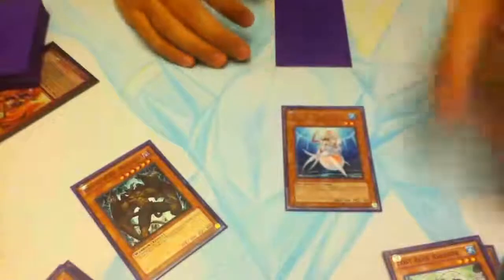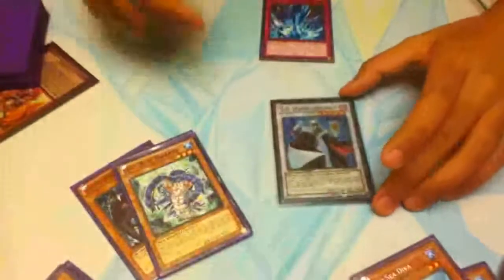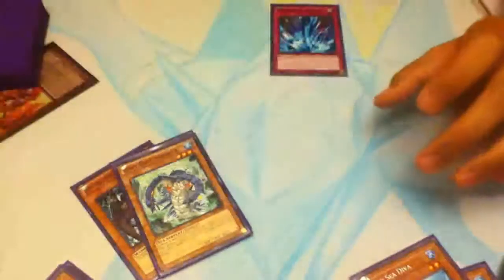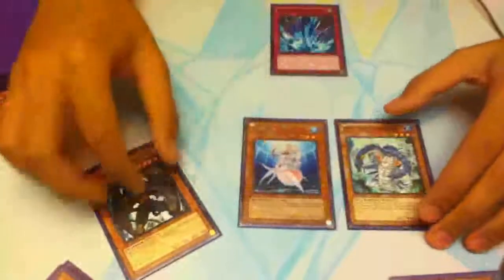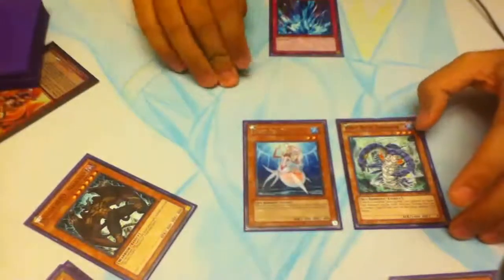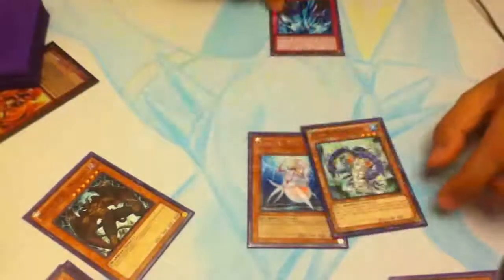What you want to do instead is summon D.Va first — this is where you have the most control. You could summon D.Va, bring out another copy of D.Va, then overlay into a Gachi, but you're still going to get Torrentialed when you summon the second D.Va. The correct line — if you run Lost Blue Breaker — is to summon D.Va, bring out Lost Blue Breaker, use his effect to pop the face-down we know is Torrential Tribute, then use Malicious's effect and synchro. You've eaten up a card and made a big Level 8 monster.